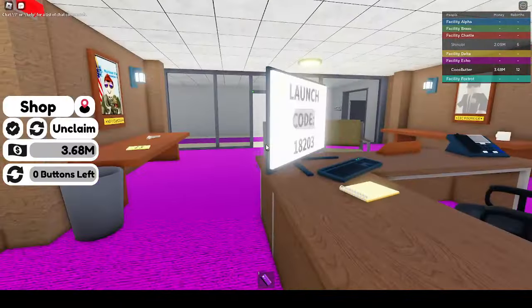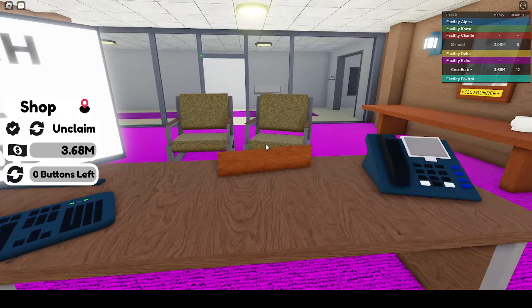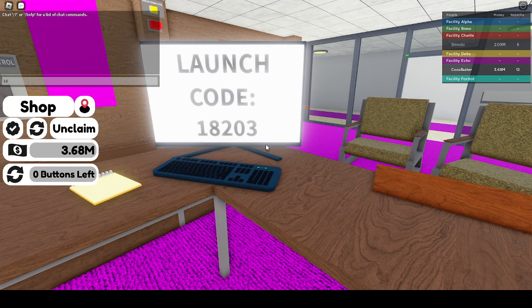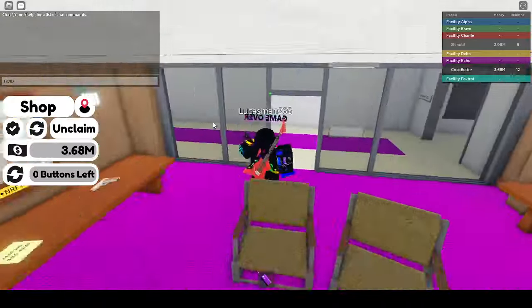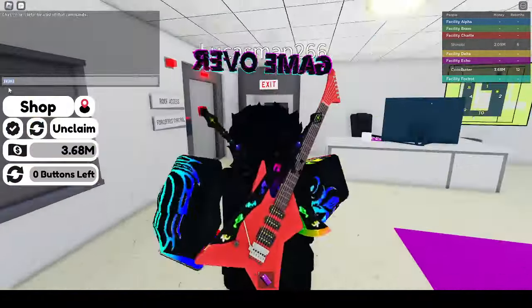The kill sweep's right here. Interact with the computer, and just be aware, the code is random every single time you launch. So for me, it is 18, 2, or 3. This is gonna be different for all of you, it's not the same. And every time you launch a missile, it'll change, even if you rejoin the game.